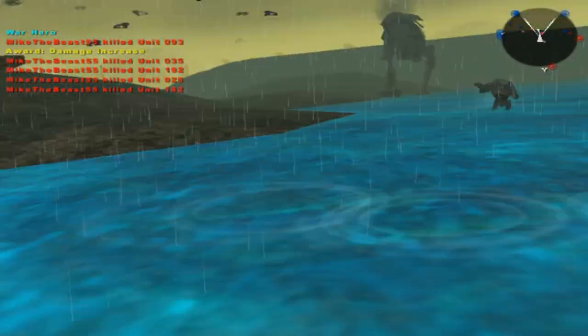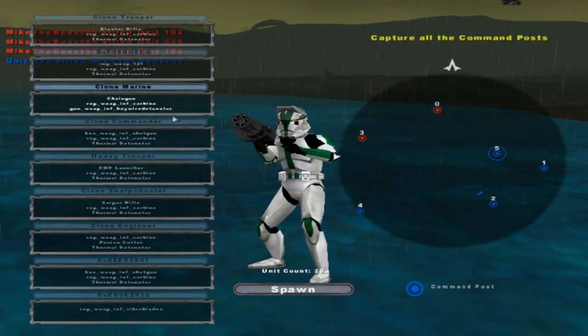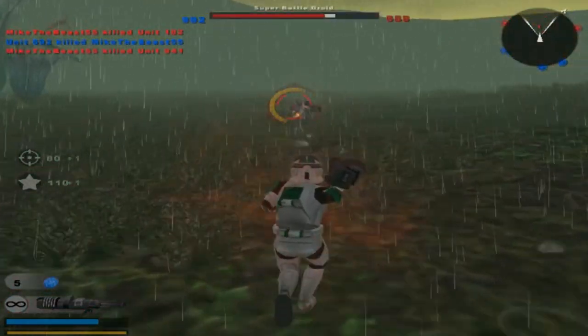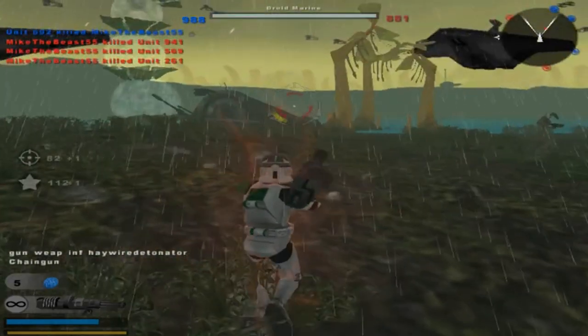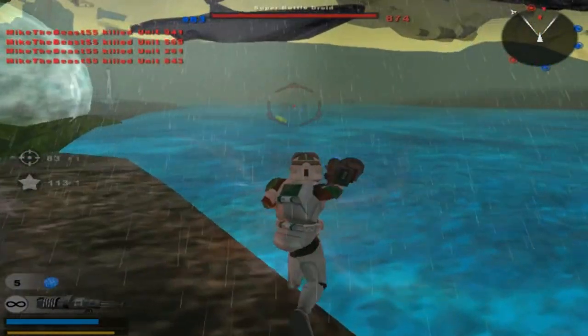Ah! Alright, spawn over here. I think this might be our last unit we'll use. Okay, you're just standing here — I don't know why you are. Wait, how did I even spawn over here? I don't even know how the hell I got over here.